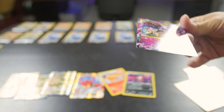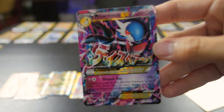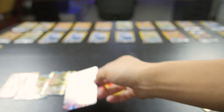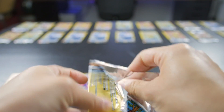Oh my gosh - this is a dual-type too, isn't it? It's a psychic and fairy dual-type Mega Gardevoir EX. Look at that! We don't have this version of it. It's so shiny! You should just keep pulling the rest of it. You are on a roll right here.